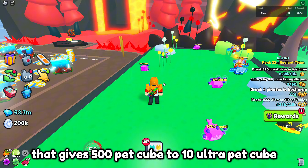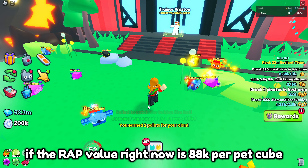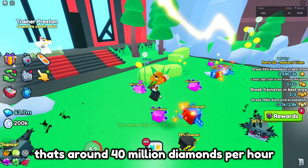That gives 500 pet cubes to 10 ultra pet cubes per hour. If the wrap value right now is 88,000 per pet cube, that's around 40 million diamonds per hour.